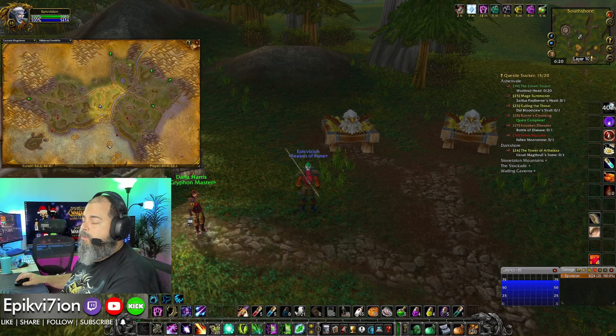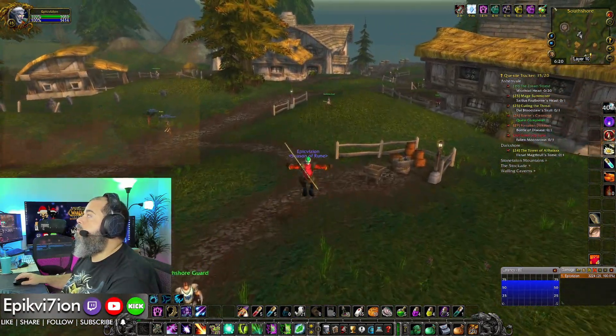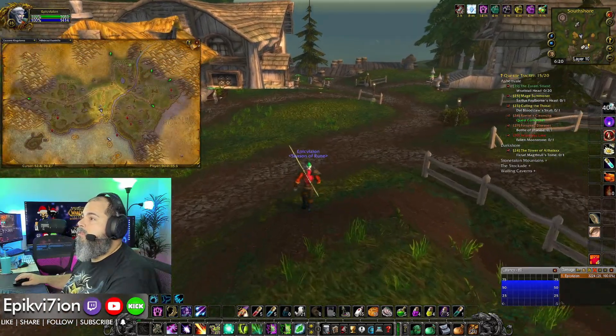Alright, so they said swim east to west — so this is east, this is west. I got the Boon of the Black Vathom which increases my movement speed by 20%, so that's huge. Wonder if that's the same in the water.